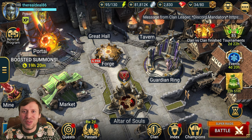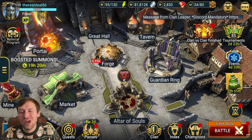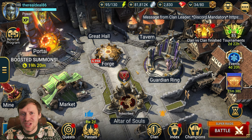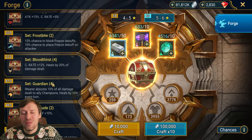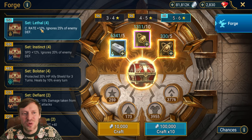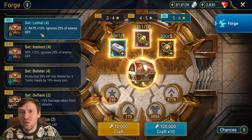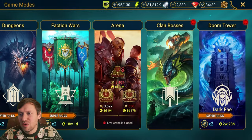Welcome back to the channel. Today we're doing Dark Fey floor 120 on hard, and I've got a team that can do it in under two minutes. It's very consistent — out of eight runs you'll probably get one fail because of the true fears, but outside of that very consistent. The reason we want to farm Dark Fey is she drops the best gear in Doom Tower, which is Lethal — upgraded Savage with a built-in +10 crit rate — making it easier to crit-cap your nukers. Let me show you the team.